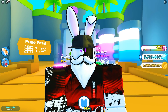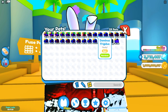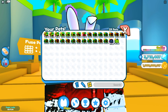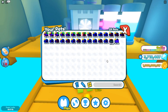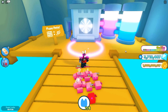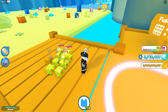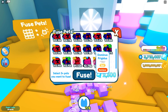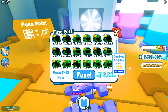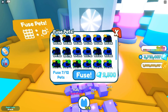Now we're jumping into the part a lot of you have been waiting for — confirming whether throwing 12 rainbow dominus into the fuse machine guarantees a rainbow demortis. I still believe it won't guarantee, but the chances are extremely high. I'll unequip my three-headed dragon so the new pet gets automatically equipped. We currently have three rainbow demortises on our team — if a fourth pops up we were successful. Also want to confirm: Preston has said the update will be coming on Sunday; they originally said Friday but pushed it back to ensure a quality update.